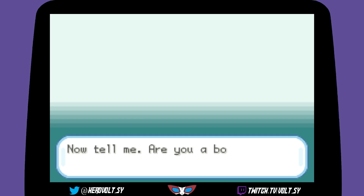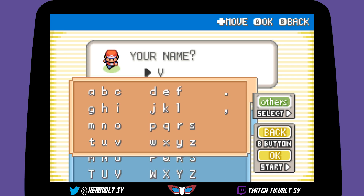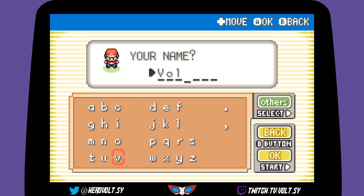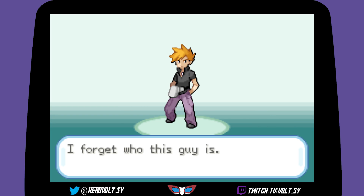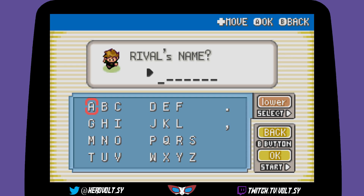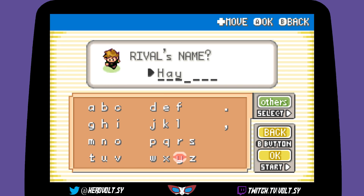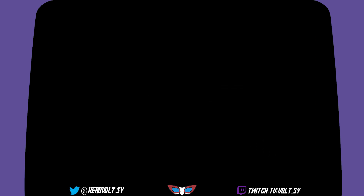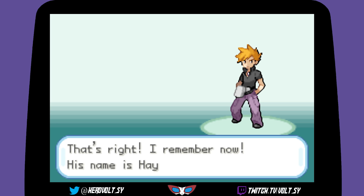We are a boy — let's put our name in. 'Folksy,' there we go, that's our name. Then there's the rival — who's your rival? Let's name him... Hayden. There we go. Yes, I remember now, his name is Hayden.